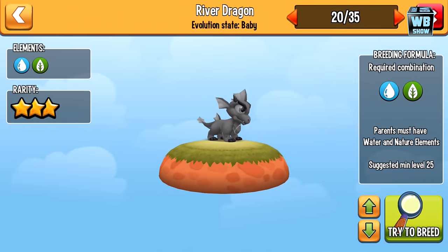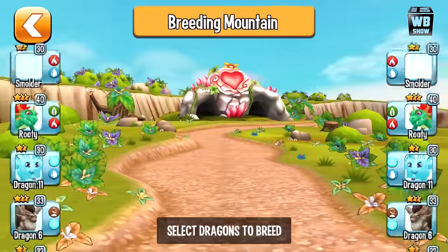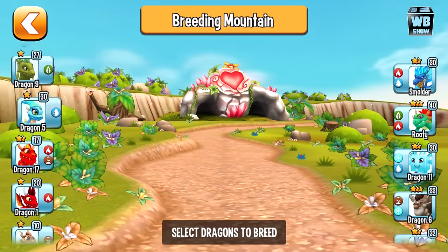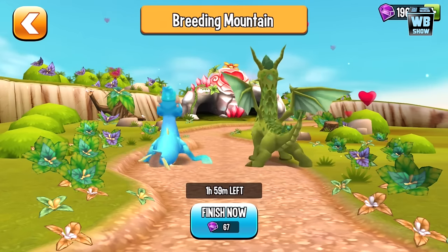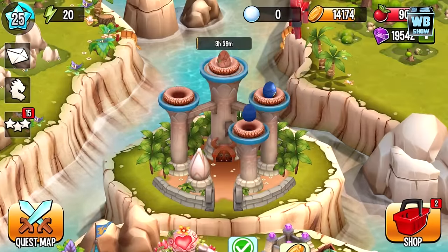The river dragon requires the element of plant and element of water. The minimum level you need is at least level 25 for your dragons to actually be able to get that dragon. So let's go in here — water and plant, level 25 minimum. Let's breed this.